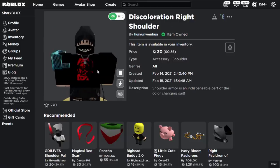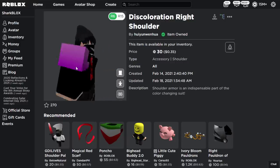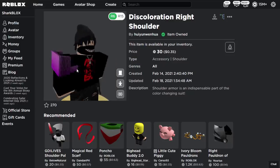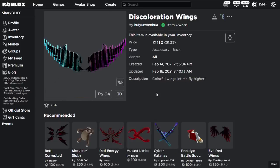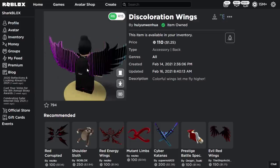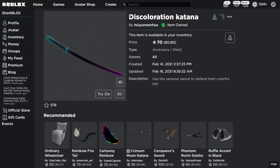We've got a Discoloration Right Shoulder accessory — it's like an armor plate, and when you change it from side to side it changes from blue to pink. We've also got the Left Shoulder, which does the same thing. Then we've got some Discoloration Wings — the lines on these are a lot bigger so maybe it doesn't look as cool, but we're going to buy it and try it on the avatar.